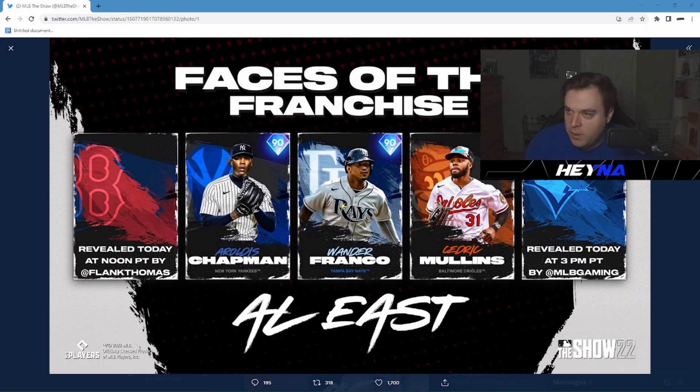I wanted to go back and look at the tweets that SDS put out. We now know that Devers is the Red Sox player and the Blue Jays card is Alec Manoa. But one guy I really want to talk about that's going to be very underrated is Cedric Mullins. We don't know his stats yet, but last year when he got his all-star card, he was an absolute fan favorite. He's not that tall and won't have the greatest arm, but his swing is just so glitchy. If you're looking for a lefty bat in the outfield, throw him in left field. You can bat him leadoff or in the two hole — that card absolutely rakes, and he rakes against me too.